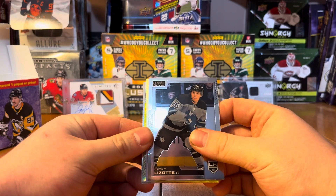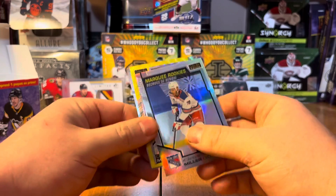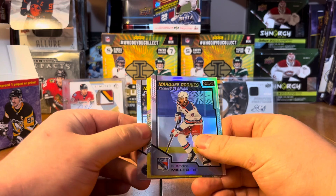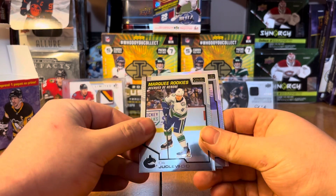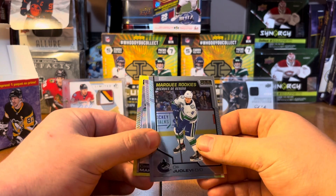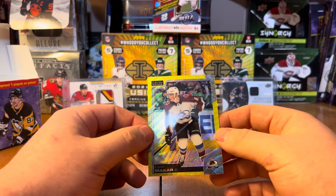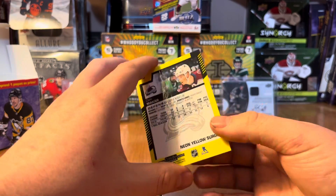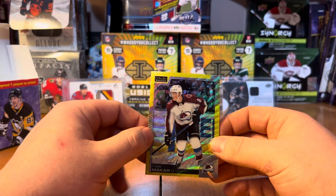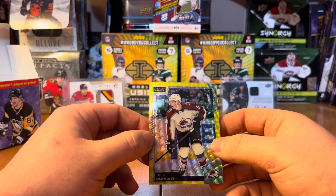Pack five: we got a Blake Lizotte base, a Rainbow Marquee Rookie Kaiden Guhle — not the Ranger we were looking for — then a base Olli Juolevi Marquee Rookie. And the last card: yeah baby, I PC him — Kale Makar, Neon Yellow Surge. Me and Jerome McGinley are two of the guys I PC mainly. Got a few nice cards on Makar's. Love seeing the value go up on those.